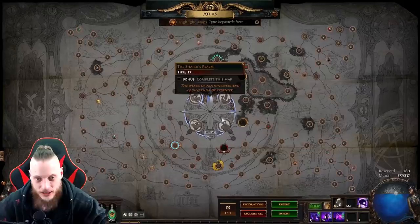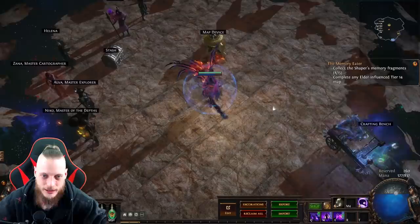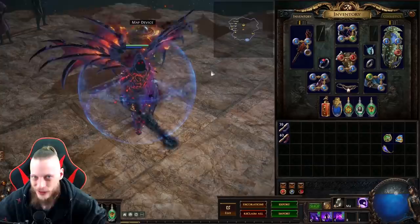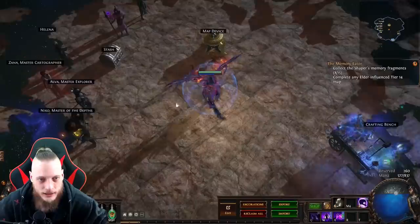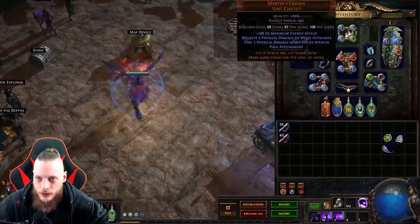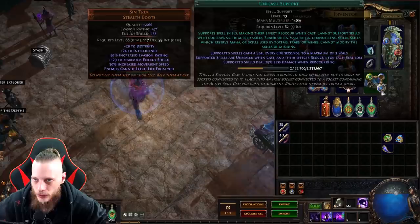So I'm probably going to try to finish up this Atlas, doing those Guardians today and the Shaper, so that tomorrow — finally on day seven in the morning — we can make the final video of this series. I'm still sticking to the Contagion as my main setup because it's just a lot of fun to play. The chain reaction is getting bigger and bigger. My first gems are now at 20% quality, and I may have a level 20 one somewhere to show you how you can convert those.